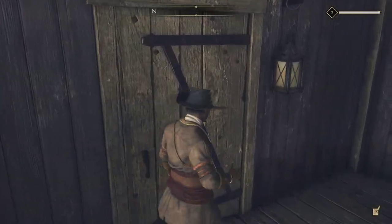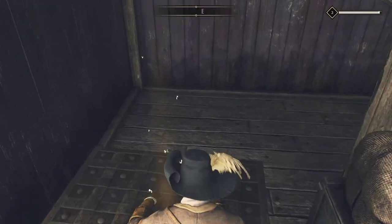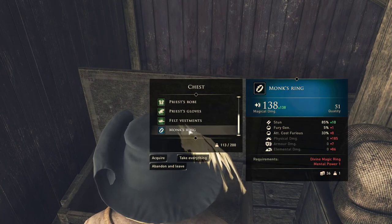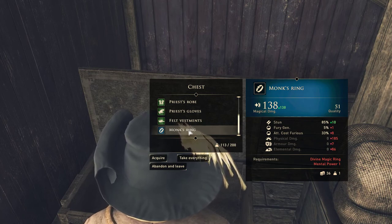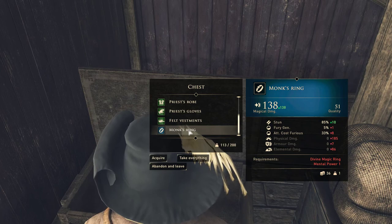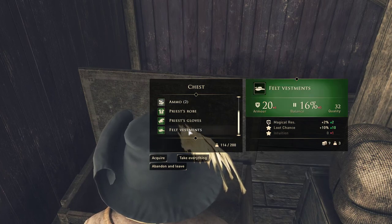The key chest is actually down here on the bottom, which will give you the Monk's Ring, which is great for magic or casting. I'm lockpicking here — we're going to loot and come down here and see the Monk's Ring. You need Divine Magic Ring Mental Power, so we do have to unlock that skill or attribute before we can equip this. You can see it has a fair amount of stun, Fury Generation, and a pretty good magic damage — quality 51. This is kind of the key item you get.